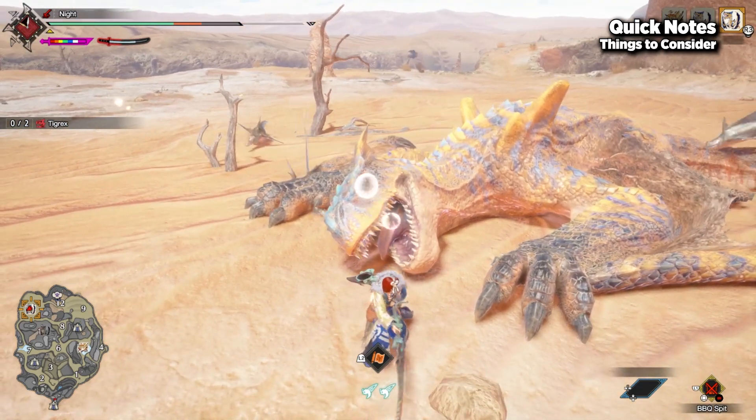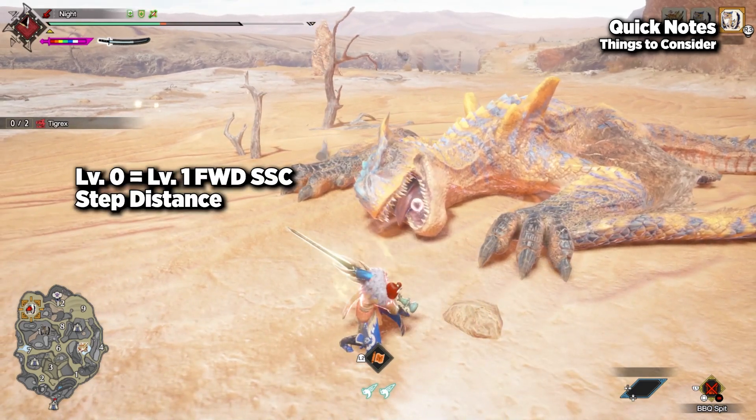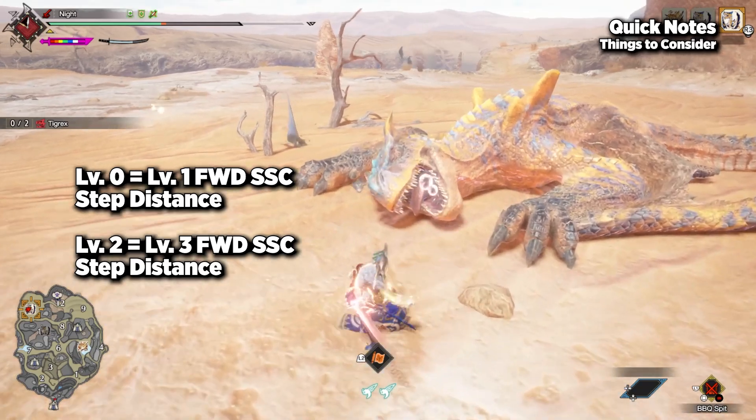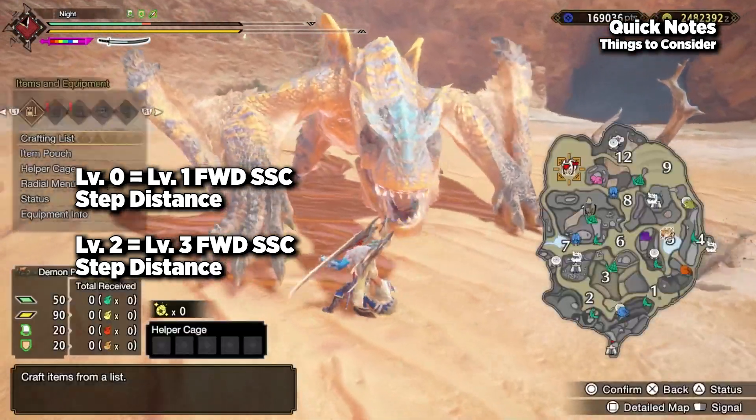We came to the conclusion that the forward step from Sacred Sheathe is about the same distance for Evade Extender 0 and 1, and then the same again for Evade Extender 2 and 3 — albeit just a little bit further than Evade Extender levels 0 and 1.